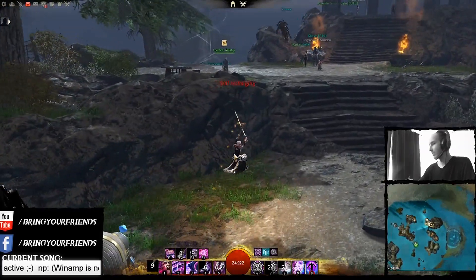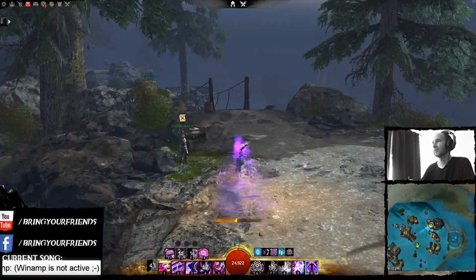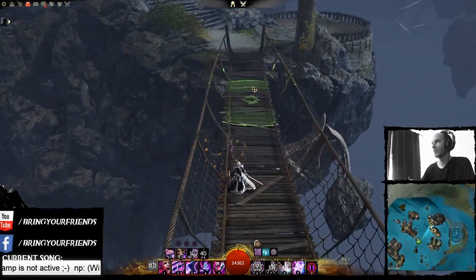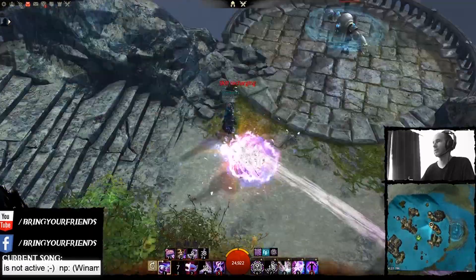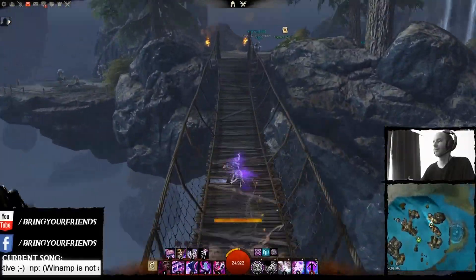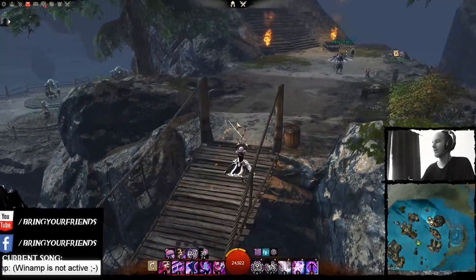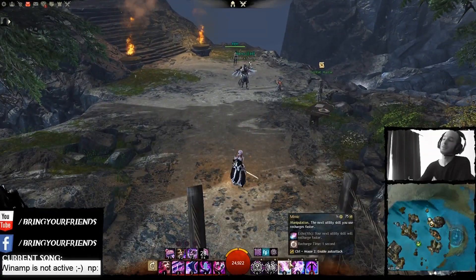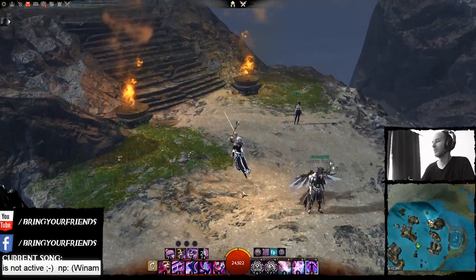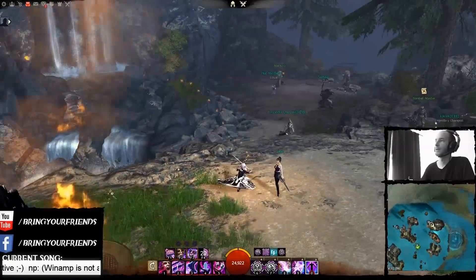With this build you have a ton of mobility with Mirage Thrust, whether you use evade to proc it or distortion, along with Jaunt and Phase Retreat on staff. The ability to get in and out of fights is pretty significant. Not to mention you have a lot of decap potential with Mimic and double portal, or whether you use that for more offensive situations with Signet of Illusions.